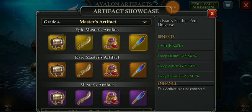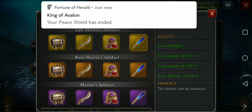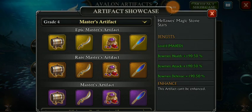For the troop you are going to be getting 63 of their stats, and for your bowman, cavalry, and infantry you are going to get 190 percent stats. So they have just boomed the beta with another update just within this week.